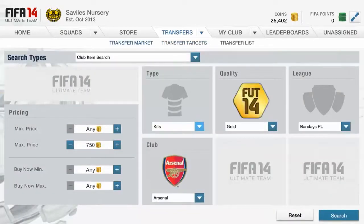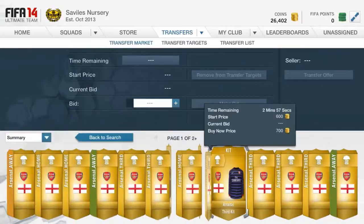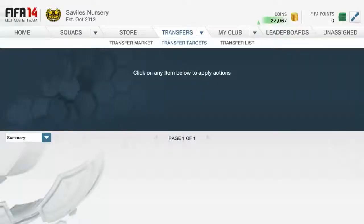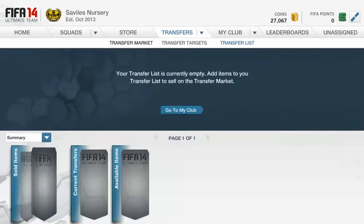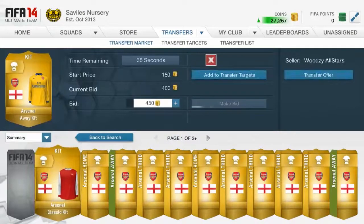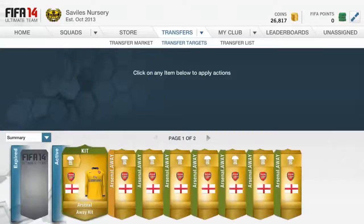So yeah, you just search kits, find the minimum buy now for the popular kits, and then it's kind of a mass bidding method. But you don't get outbid much — I've only been outbid on one so far. It's a pretty good method. You can see that kit already sold — that was a quick 300 coin profit. I would advise you to do this trading method, it is very good. Get buying those kits and making a load of coins.